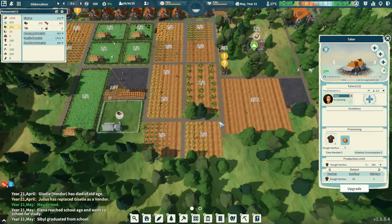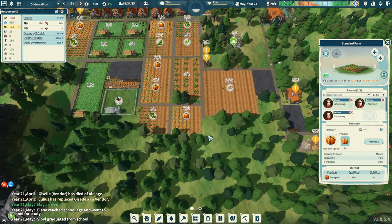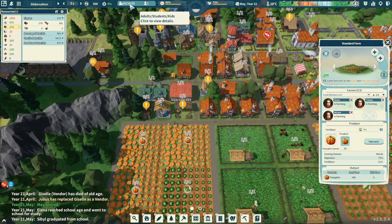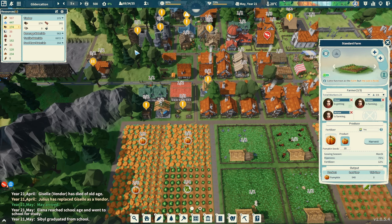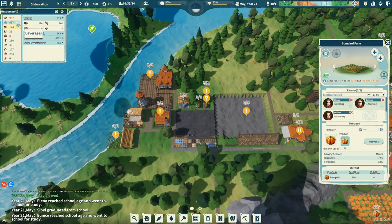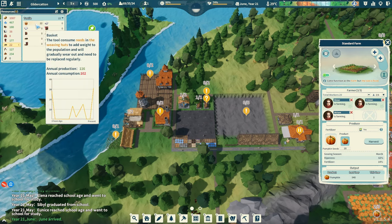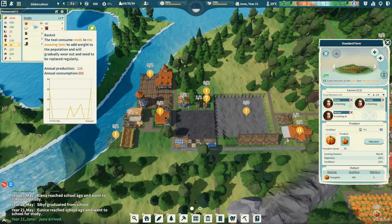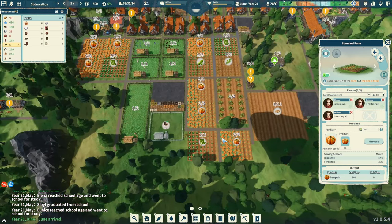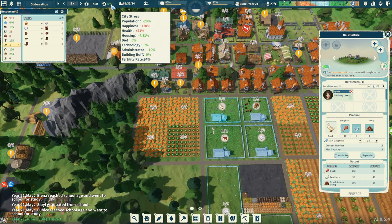We've got another worker — hoping on the farm maybe. 69 adults now — almost 70 people. Water's okay, timber is improving. Look at this — we've actually got little baskets here, like they're being used. Hopefully that's helping our productivity. Population — fertility rate is 94% there at the bottom, that can't be bad. Did we get an administrator? Town hall is empty. We're still very thin on resources here.